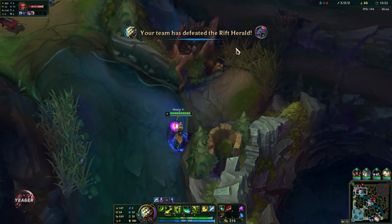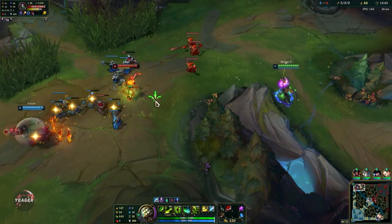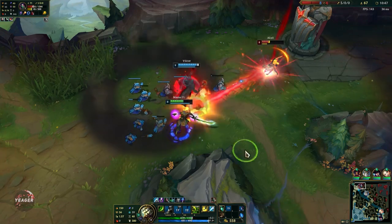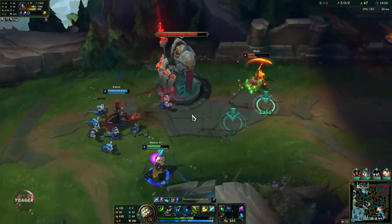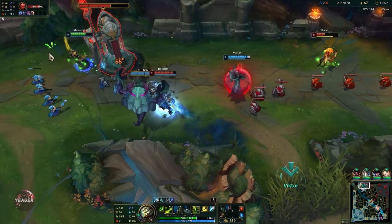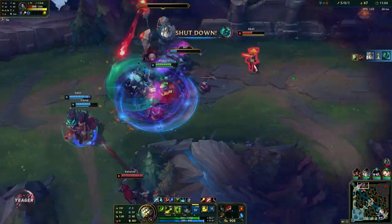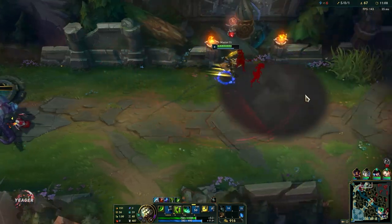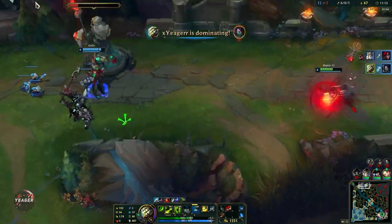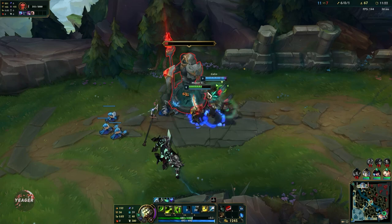Make sure to hit the eye whenever it pops out because that's going to deal a lot of bonus damage. Since it is before 14 minutes, we can take the tower plates as well with the Herald. Let's go top — if we want to gank Akali, we want to make sure she uses her W first. I'm going to wait a little bit and just push her out. We can actually dive her if she stays. I'll use Q there to dodge that spell so we don't get knocked back. Nice, we can also go for Akali. I have Oracle Lens — this is really good against Akali, and also good on junglers in general because you'll be able to clear out wards.